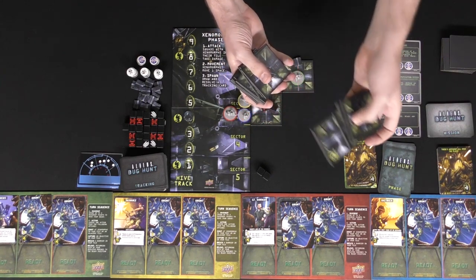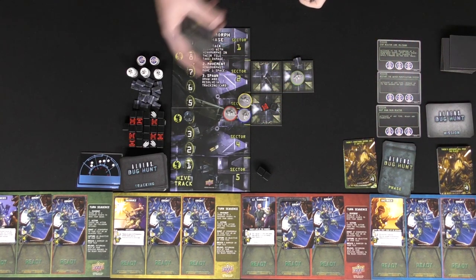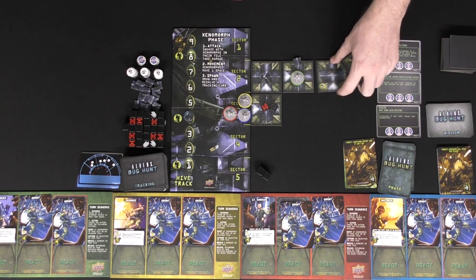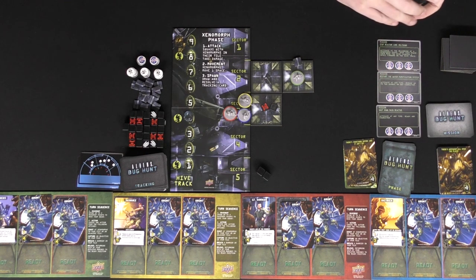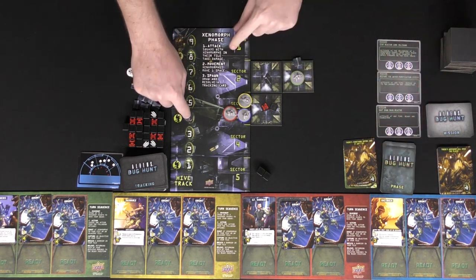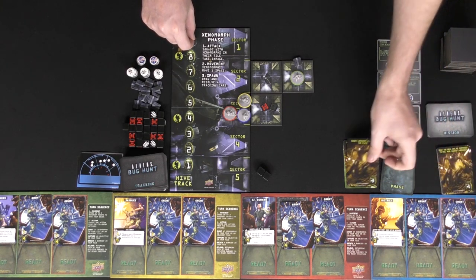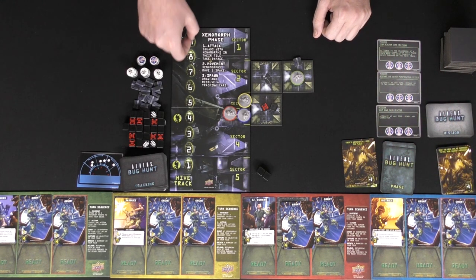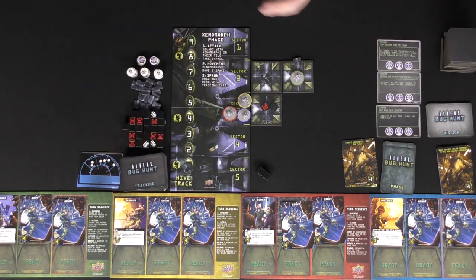All aliens will attack. All aliens will move to an adjacent space closest to the character. Then aliens are going to spawn — you flip over one of these guys and place aliens on the board based on the symbols and numbers. So there's going to be symbols here, like this is a two, which means you can put two aliens on this space. After you spawn aliens, you're done. Remember, if you go all the way up to here, you're going to add one of these guys to the discard pile, making the game more challenging and giving aliens more of a chance to go.